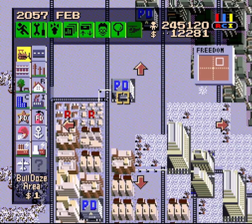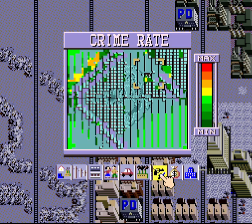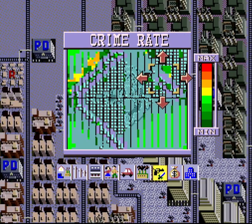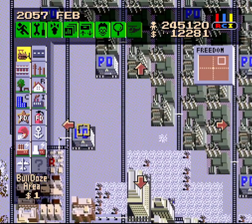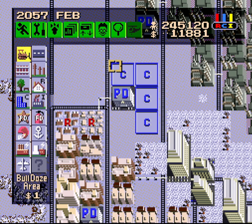Now why don't we take a look at how crime is doing this year — see if I need to build any more with all the population density I've got going on. We do have a little bit by the residential zones there because of the land value. So I'll put another police department over here eventually, but why don't we get things moving over here first. I'm going to need to get rid of that police department because it's going to be in the way of where I want to increase some land value.